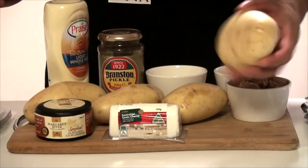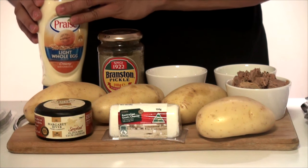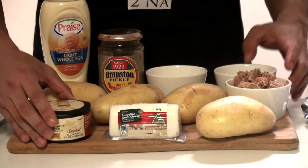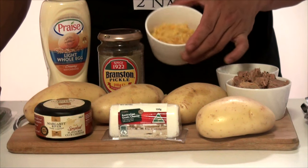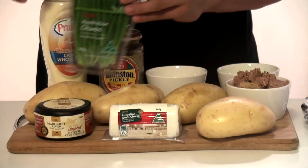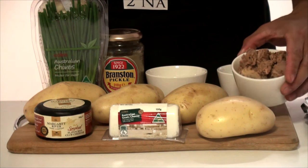For this recipe, you will need 4 medium sized baking potatoes, 1 cup of mayonnaise or cream, 1 and a half cups of cheddar cheese which you may grate, 1 quarter cup of spring onion chopped, 1 quarter cup of creamed sweet corn, some goat's cheese which is optional, some chives which are also optional, and 4 to 5 ounces of tuna, drained.